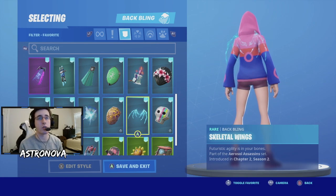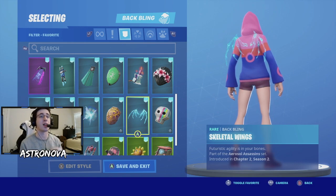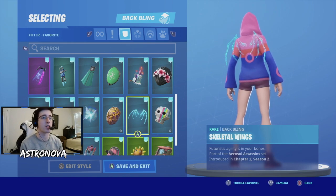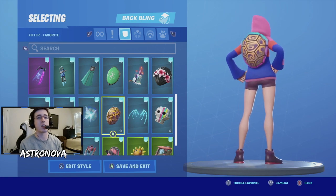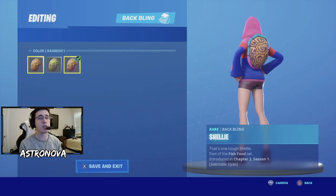Next we have a back wing that was just recently added into Fortnite - skeleton wings. This is a really dope back wing and one that I'm going to use a lot, not just for Iris but for a lot of other skins. Moving on, we have shelly.